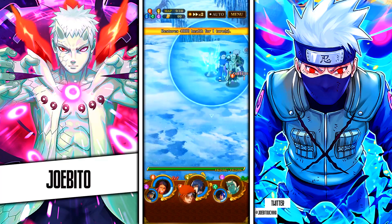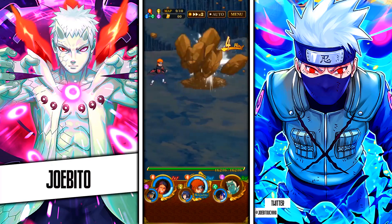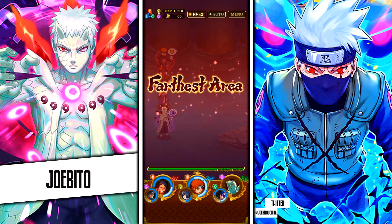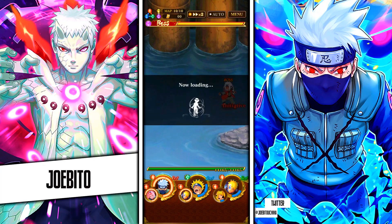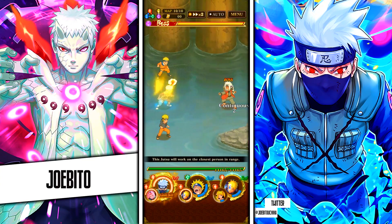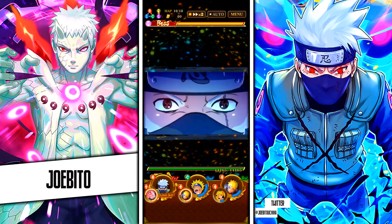Your team was composed of six units, and while only three were out at a time, you could easily swap between front and back row units and still benefit from their effects while they weren't on the field. The AI could range from simple to extremely difficult with turn-based gameplay, meaning you couldn't always avoid an attack. There are so many unique aspects of Blazing's gameplay — it supported many different play styles with never just one solution to a problem. Mixed with the great visuals and Jutsu animations inspired by Storm 4, it really felt like a mobile version of Storm 4.